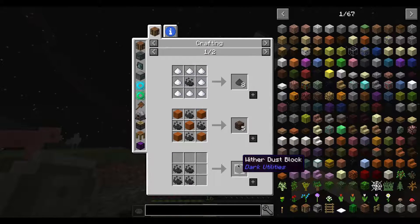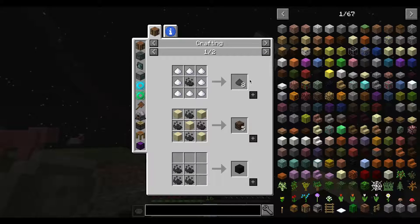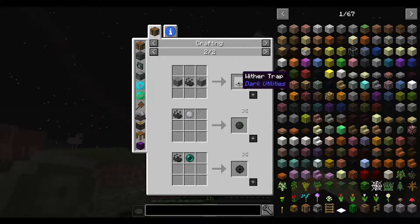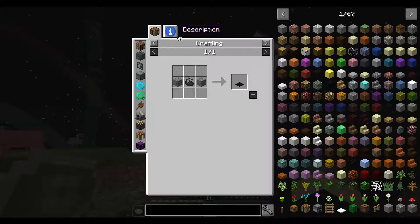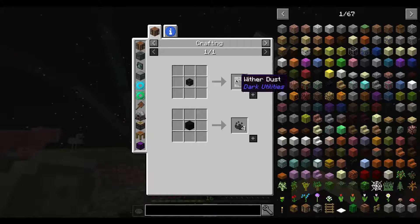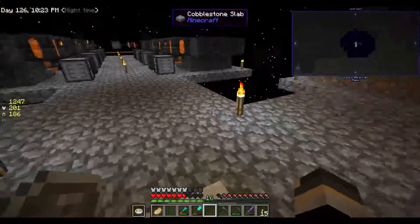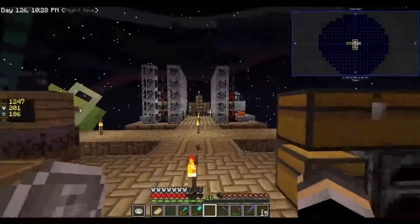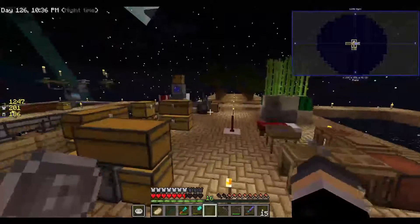And I get wither dust — I can do stuff with that. I don't know what. Wither trap. What is a wither trap? Dark sugar, soul scent, wither dust block. Wither trap, dwindle cream, unstable ender pearl. These traps will apply an effect to a mob when they stand on it. For example, the sonus trap will give a sonus effect. So the wither trap actually gives it the wither effect. That is actually pretty interesting. I'm not gonna use them, that's for sure. But yeah, I just needed three skulls and I got that in the first go. That's pretty interesting, that's for sure.